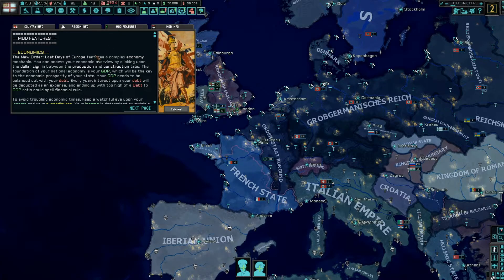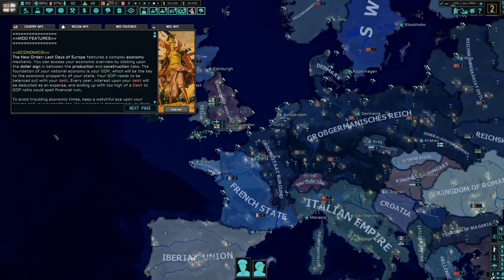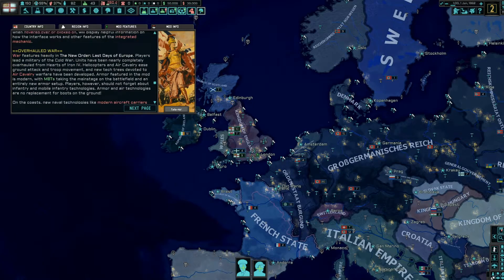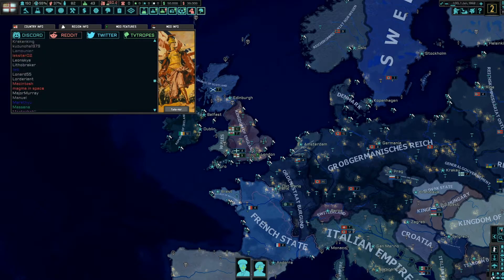One thing to be aware of is that there is an economics system — similar to Old World Blues, they've put in money. It's a really interesting system: predominantly you spend money by using your factories, so not only building lots of factories but keeping them running costs you money. We currently have a GDP of 50 billion and a national debt of 39, so we'll have to keep an eye on that.